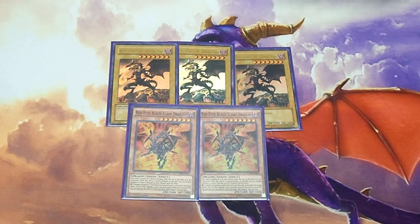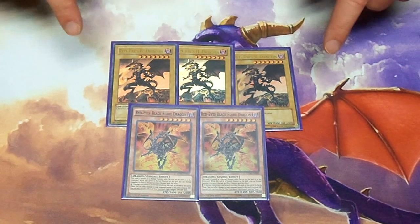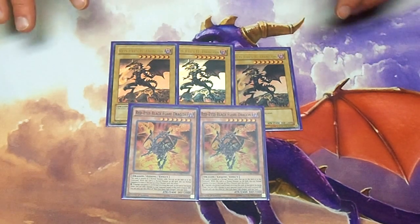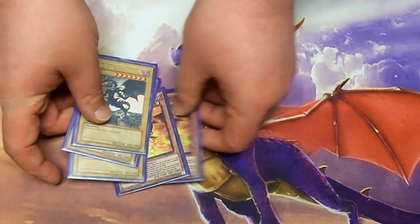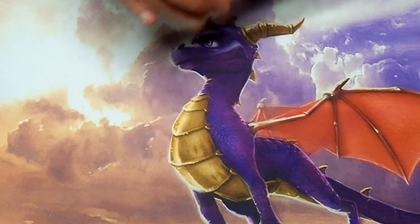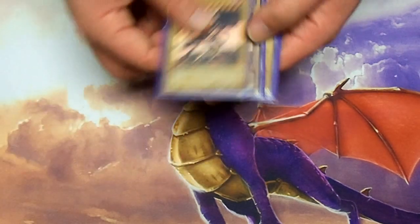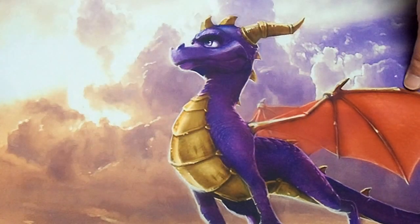Nonetheless, these guys are really great for your graveyard setups, your Rank 7 Xyz plays, fusion plays — and just all around give you the potential to control the field with certain plays. Even to this day, Red-Eyes Black Dragon, especially thanks to new support, is still a fearful card against certain decks. Obviously not compared to the most competitive decks like Pepe, Monarchs, Kozmos, etc., but it is still a fun deck to play and you can still do some really impressive plays with just these guys alone.